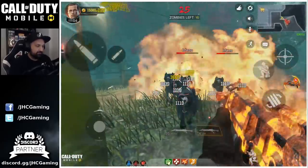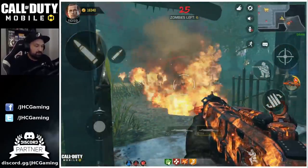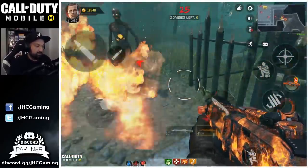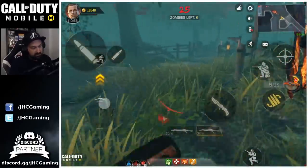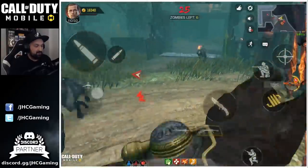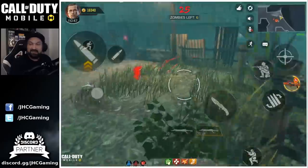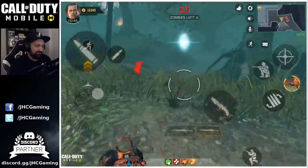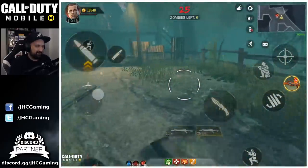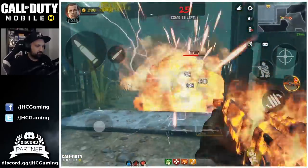Here we got dogs and infernos at round 25 — look at that! We got six remaining, we can pretty much chill, let them spawn and unload again. It's just easy mode. Boom boom boom!